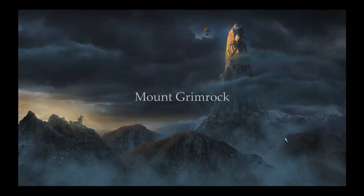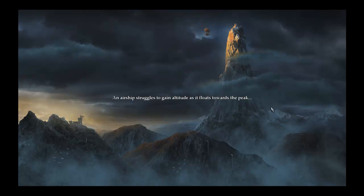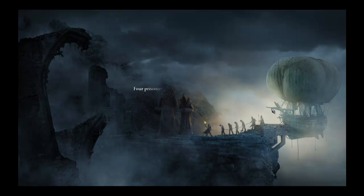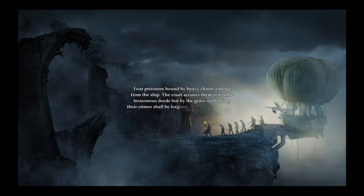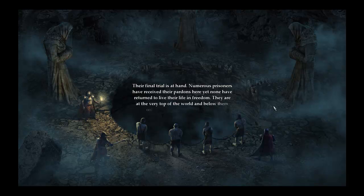Here's a little opening. Mount Grimrock. A towering spire looms above the clouds — a weathered rock that has stood tall for ages, longer than the histories of men have been written down. It is a desolate place now, only remembered when things need to be discarded or forgotten. An airship struggles to gain altitude as it floats towards the peak. Four prisoners bound by heavy chains emerge from the ship. The court accuses them of terrible treasonous deeds. But by the grace of the king, their crimes shall be forgiven atop Mount Grimrock. There's supposed to be epic music in the background, but it's off right now. Their final trial is at hand. Numerous prisoners have received their pardons here, yet none have returned to live their life in freedom. They are at the very top of the world, and below them only darkness and justice awaits.